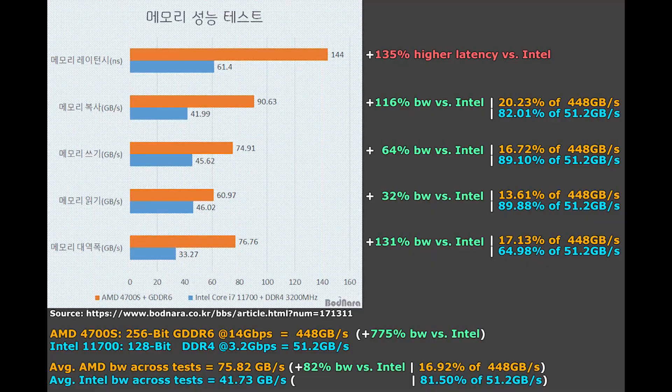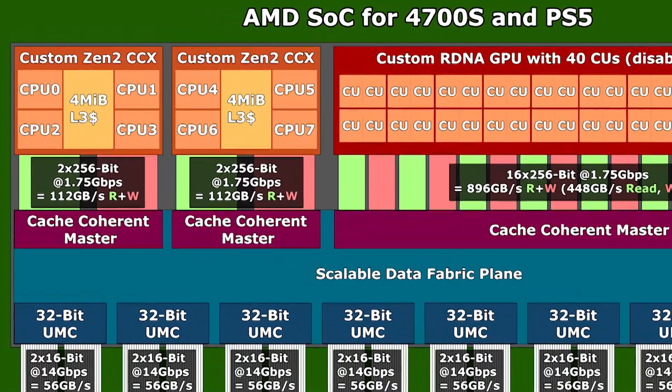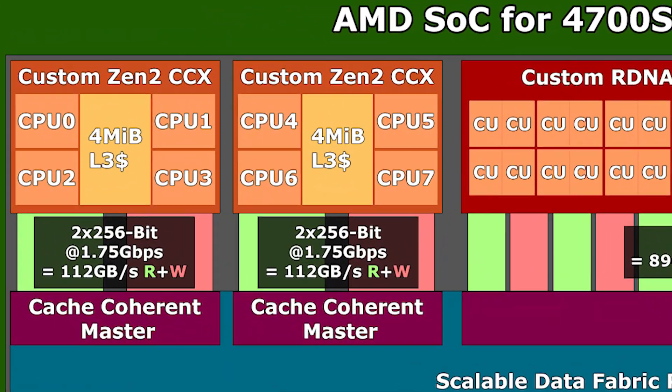In terms of memory bandwidth, it is much higher than what you would expect from an equivalently specced CPU from a PC. Lacuza has also done a really nice block diagram for the basics of how the PS5's SOC would function and how it connects to the memory. We can indeed see that it's got four MB of L3 cache per each of the two CCXs — because there are two CCXs on the PS5's CPU, which is eight CPU cores total. And basically it does still have that split L3 cache, which of course you would associate with any Zen 2 CPU.